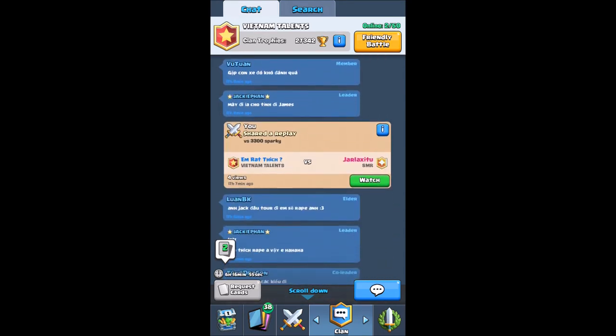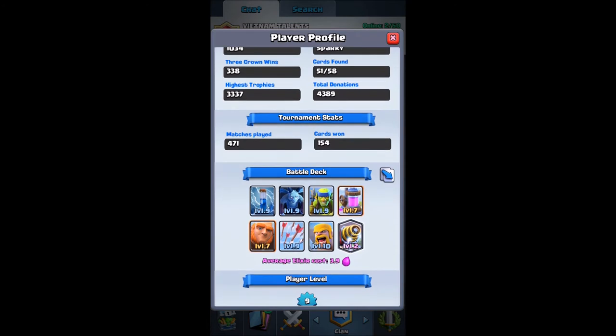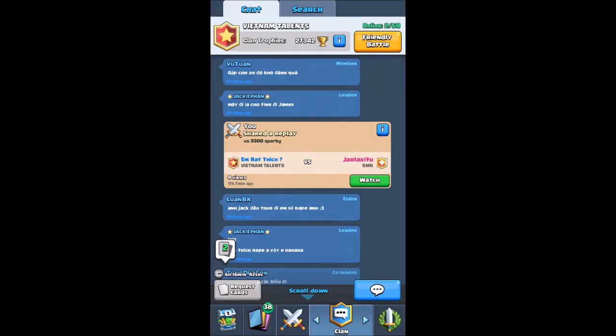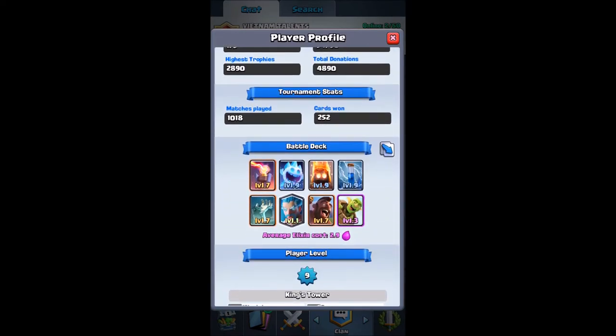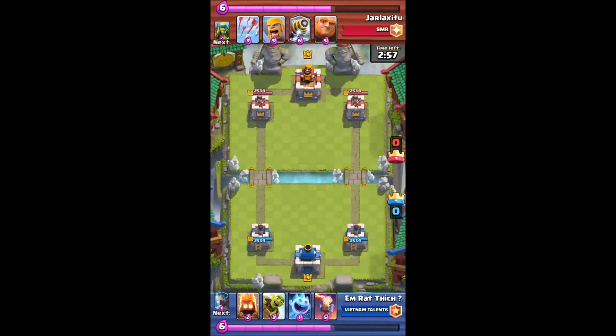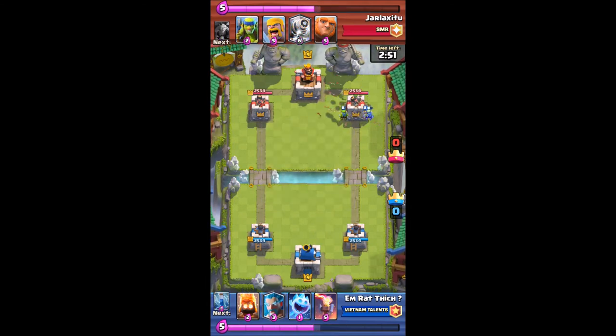This opponent is a 3300 trophy Sparky player. His name is Jalux Citrus. Look — he has 3300 trophies, and this is his deck. I'm using my 'Big Eye' deck, which is what I call it because all of my cards have big eyes. So that's why I call it the Big Eye deck.